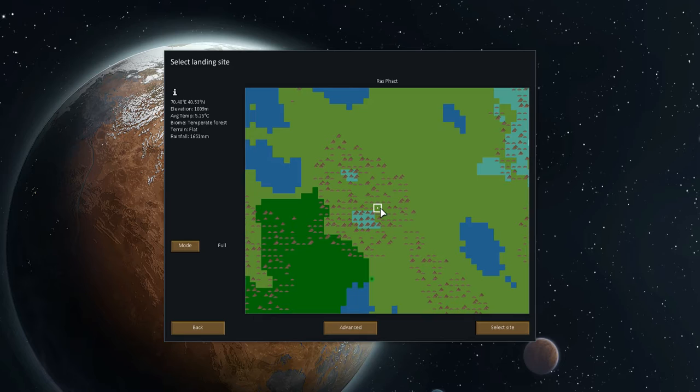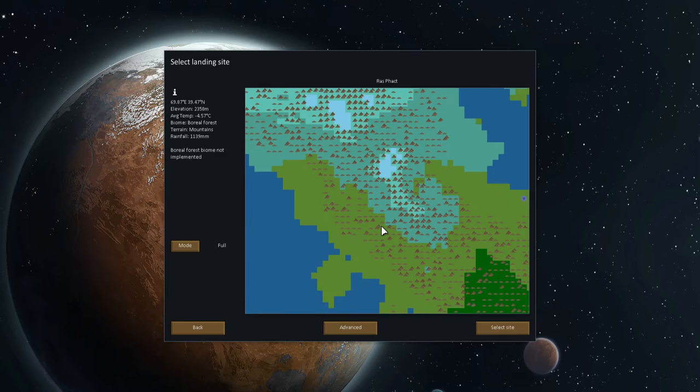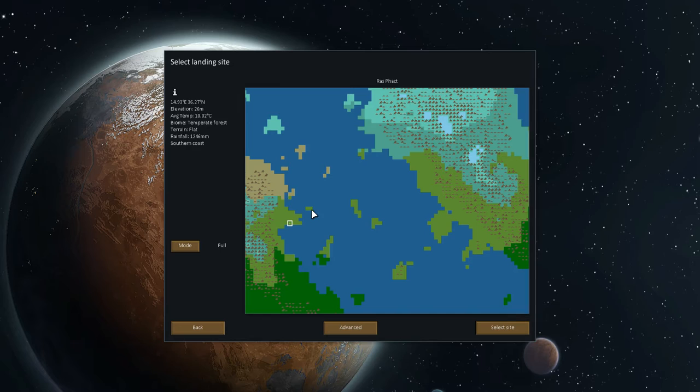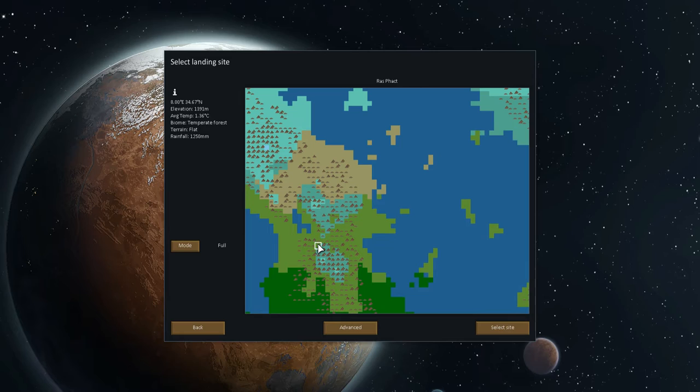I like to start near water. Oh — Boreal Forest Biome, not implemented — I thought that was water. The blue stuff is water. But I don't want to be too close to the pirates at the beginning. That seems to be alright there. Sorry, that was my phone vibrating. So we're going to go here at the edge of the map, away from the pirates, near the grassland, close to water. Let's start there and select that site.